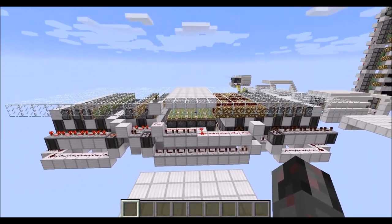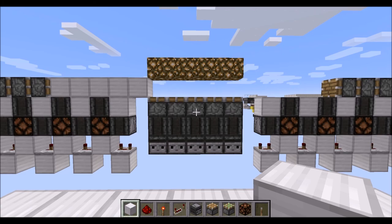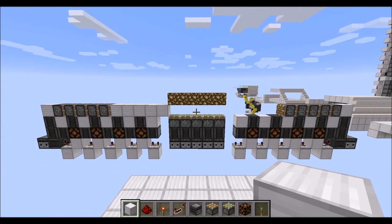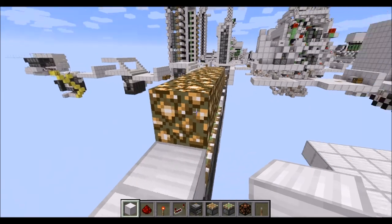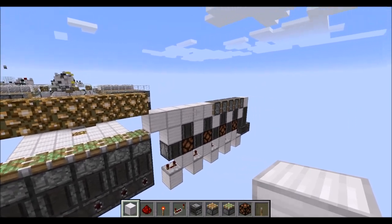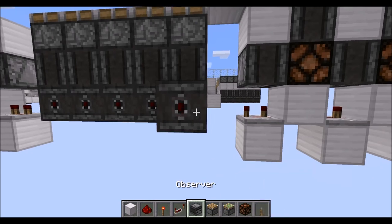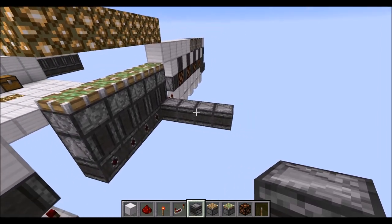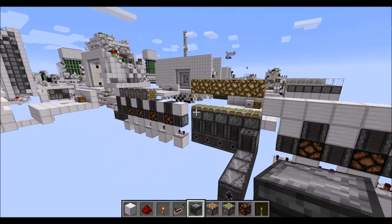Let's show you how to build this block swapper. I would recommend building one module before you build the actual control circuit, so you know where everything goes. Kudos to Mr. Joe Billy for coming up with this very compact and rather simple design. Essentially you start with those 5 blocks in the end position — those will be swapped out with the 5 blocks on the other side. Then from those 5 blocks you go down 4 blocks and place your first observer of the observer chain that chains together the various modules. From there you go upwards, and then a simple sticky piston on top. That's the center of the entire thing.